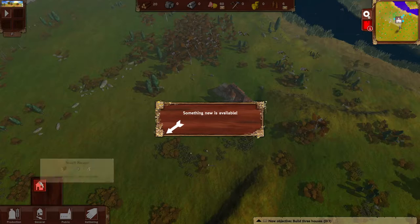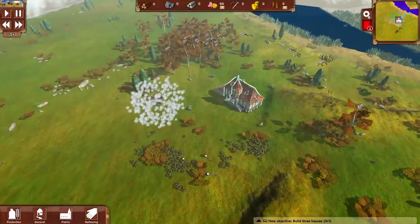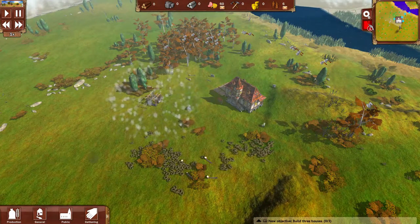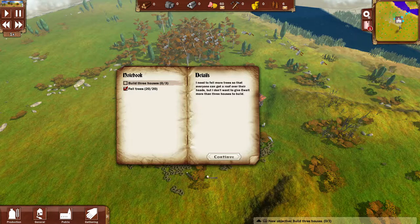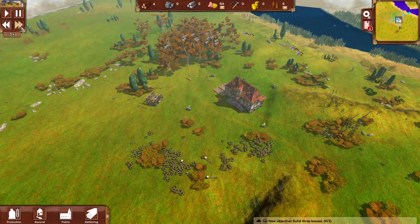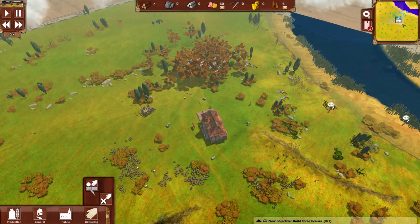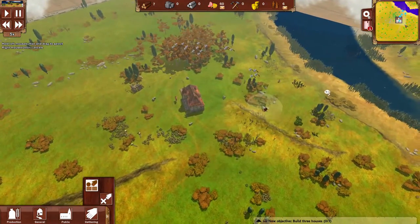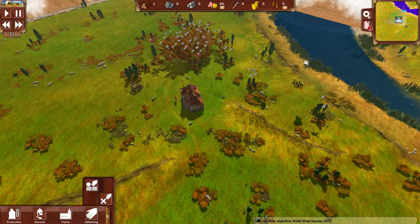It seems like we have enough wood to create one small house. We're going to have to build three, but for now we need to fell more trees so that everyone can get a roof over their heads. Let's go with five times speed for now. I'm going to assign these guys to gather as much wood as possible, because I don't know how much more wood we're going to need.